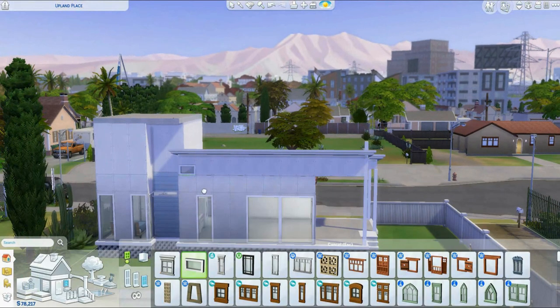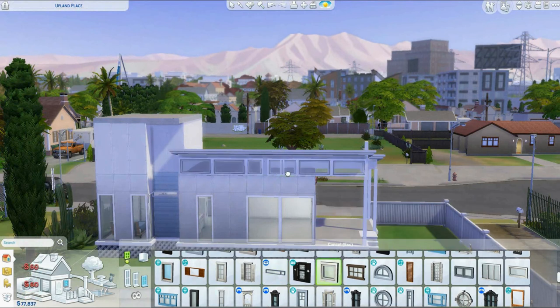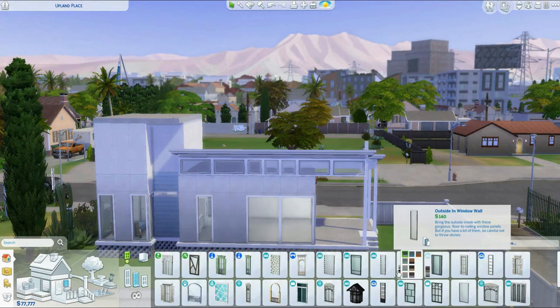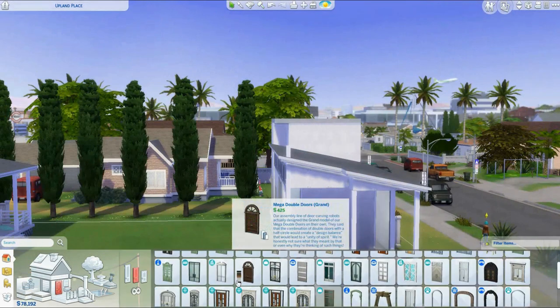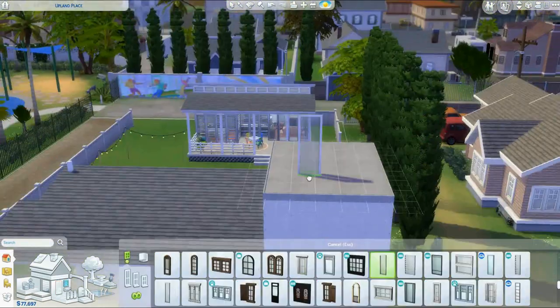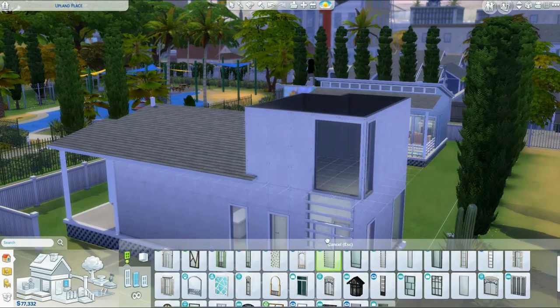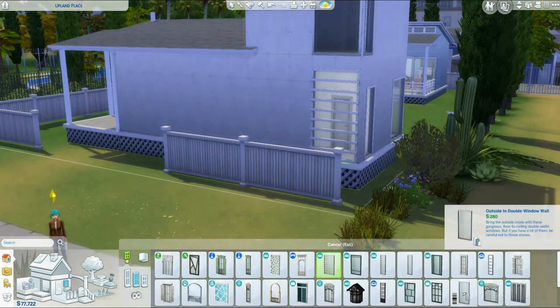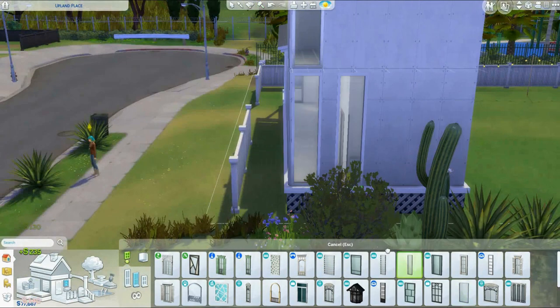This one is bigger than the park model behind us — I keep calling it the park model because that's what they called it in the showcase. This one feels more open and airy and doesn't feel as much like a tiny house. They're huge but based on real-life tiny house floor plans. The other one feels like they prioritized being outside and didn't need a lot of space inside. This one needed an office and more space.